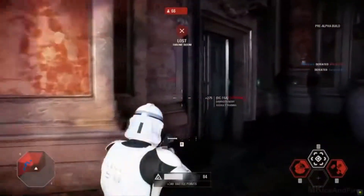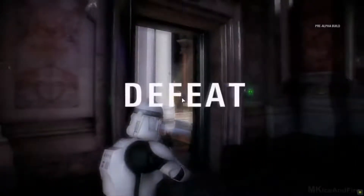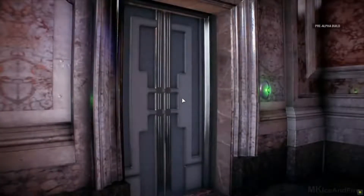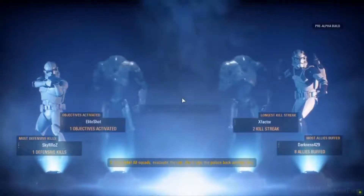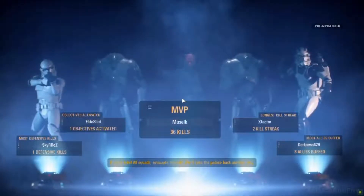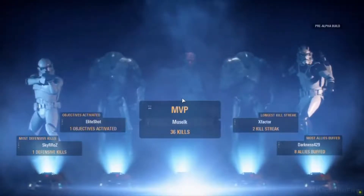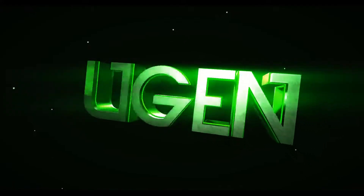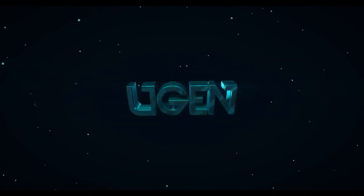Is there any tip to taking down Darth Maul? Do you want to try to combine arms fire? The tip is blasters — run away. Maybe run away and just shoot the crap out of Darth Maul. He was our MVP. Congratulations to Muselk — 36 kills.